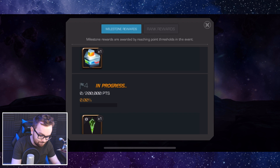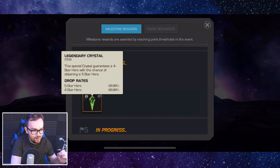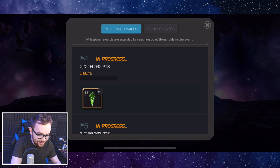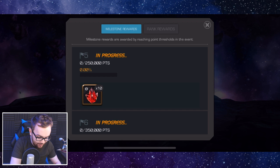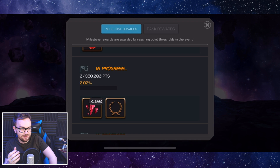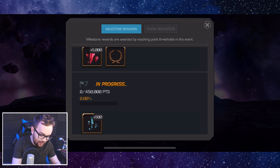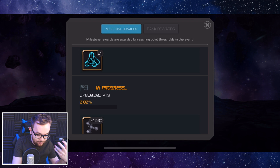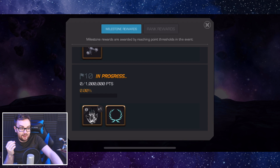At 200,000 spent, there is a legendary crystal — a guaranteed four-star with a 20% chance at a five-star champion. At 250,000, you get 10 five-star signature stone crystals. At 350,000, you get 5,000 five-star shards — an amazing stack for so many players. At 450,000, you get 500 six-star shards. At 650,000, a fully formed tier two alpha. At 850,000, another 4,500 tier five basic catalyst fragments. And finally, at a million, there is a five-star awakening gem crystal.